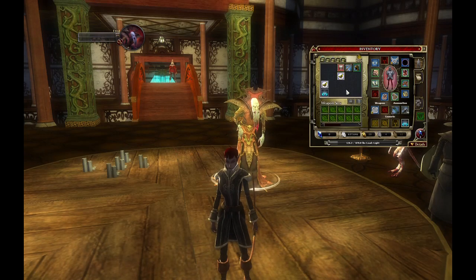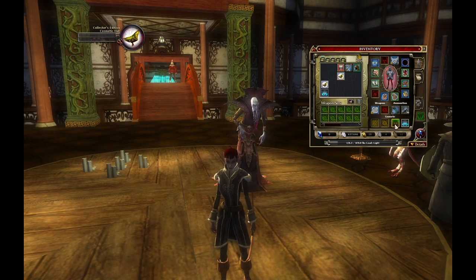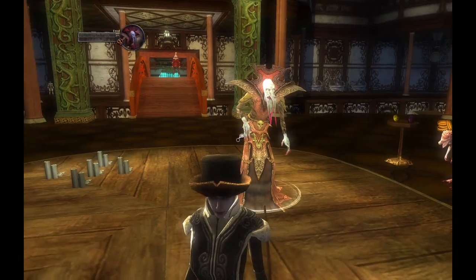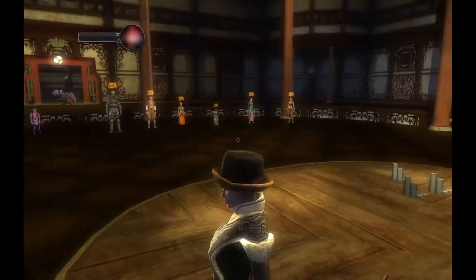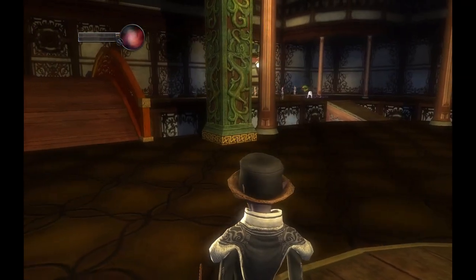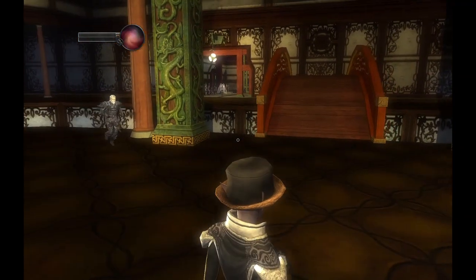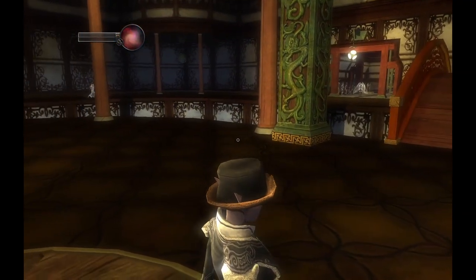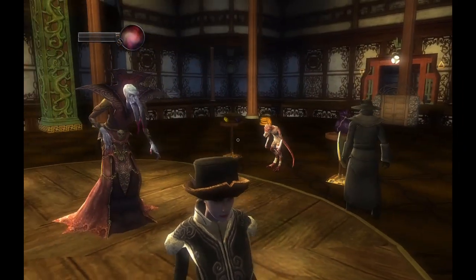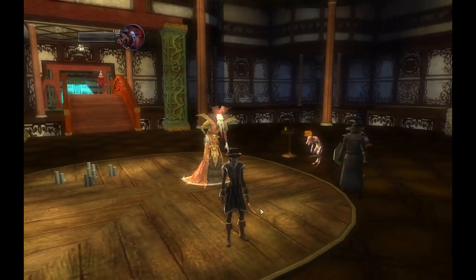Of course we also have a new hat that will go with that, which is the Bavarian Noble hat. We'll put that on and get a good look at it. You can see the ears go up through it — I am a Drow, so I have the Drow elf ears. Let's get a good look at the hat, and then we'll look at the whole outfit as a whole.